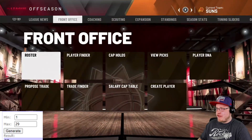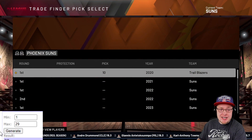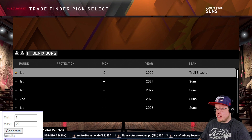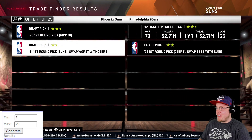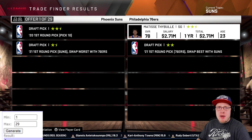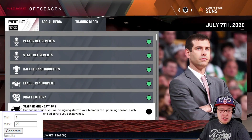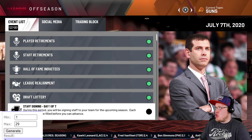The Phoenix Suns, who went 8-0 in the bubble, have the 10th pick. Who's going to join this future dynasty? Trade number one comes up and it's... Matisse Thybulle. Not a huge splash, but he's a good defensive player.